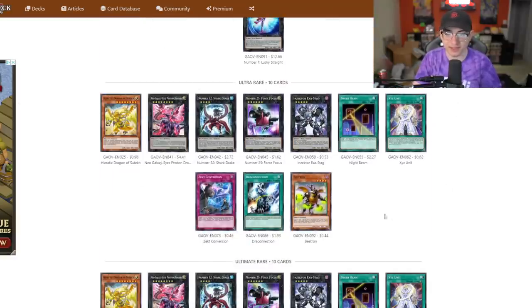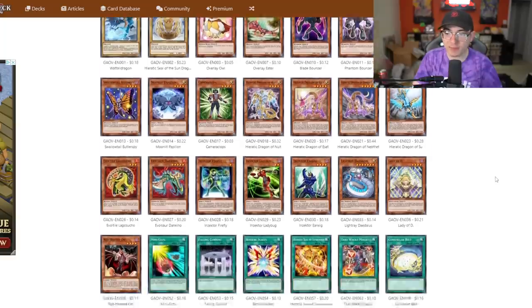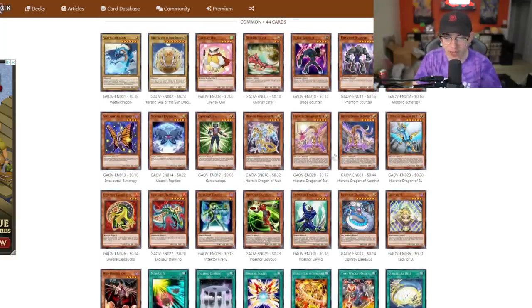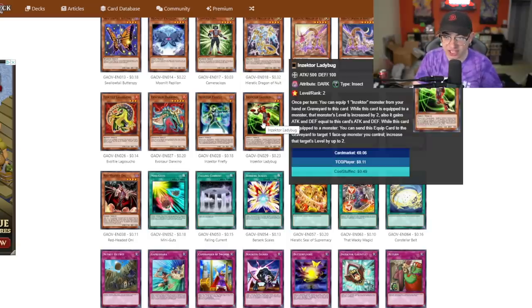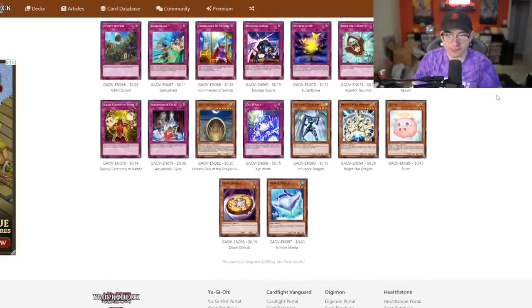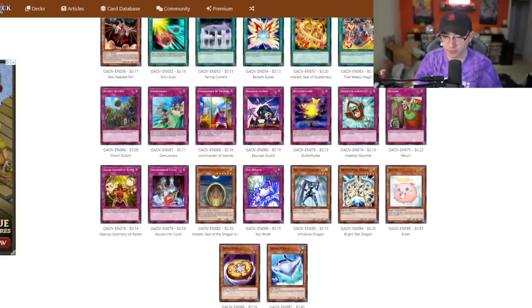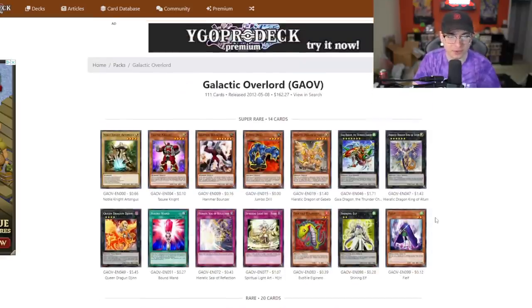The ultra rares? Literally nothing to talk about - just Night Beam, the Doug's Eve special. In the commons, there's a few things to keep an eye out for. All the Hieratics come in common form, really easy to get. Inzektor Ladybug is a really good Inzektor card - better than Ant, which we're playing at the moment. It can immediately unequip itself, which triggers all of our Inzektor effects. Outside of that, you got the Doom Donuts, Nimble Manta, and Butan. Nothing crazy. I remember this set not being great on release, and throughout time it wasn't great either. There are a few fringe cards that appreciated well, like Big Eye and Lucky Straight, but for the most part it's not a great core set.